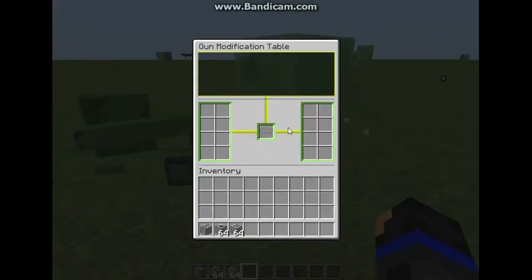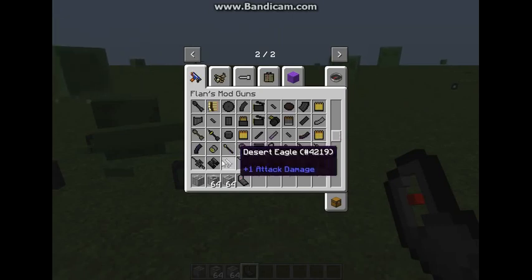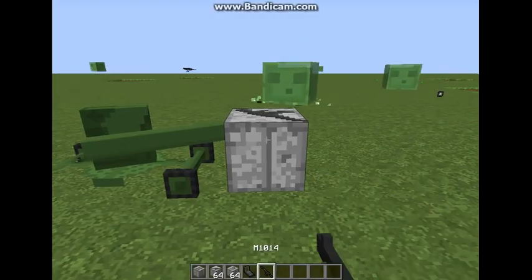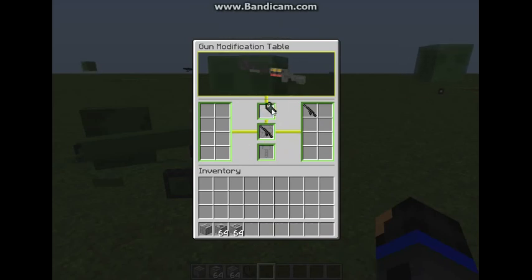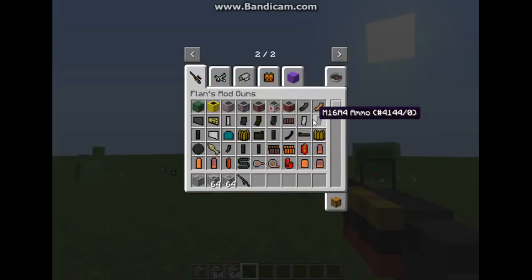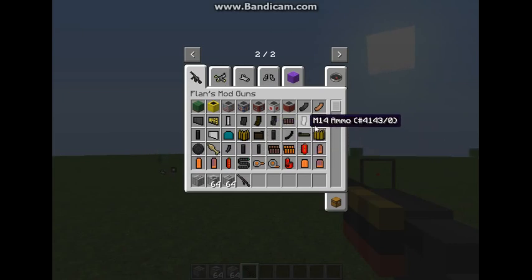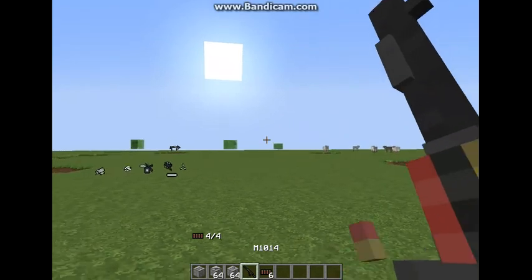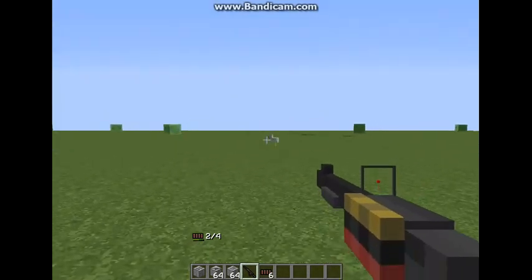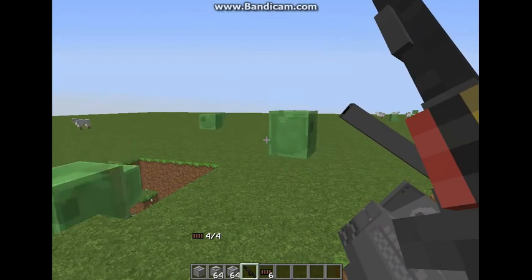The gun modification table is pretty cool. Go in here, put your gun there, put your attachments there — just depending on what gun it is. I can grab a gun and quickly do that. I'll take this guy, go in here, stick it in there, and go to the dot sight. I scroll over it — I don't have ammo for it. Just letting the little bullets come up in there. For some reason there's no sound when I shoot, which is weird.